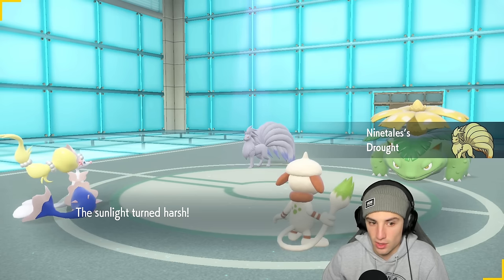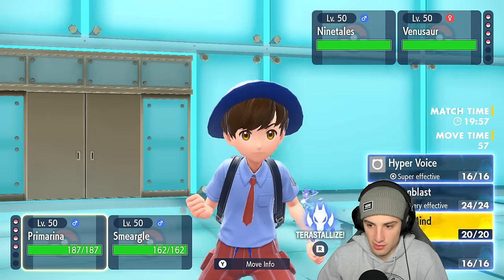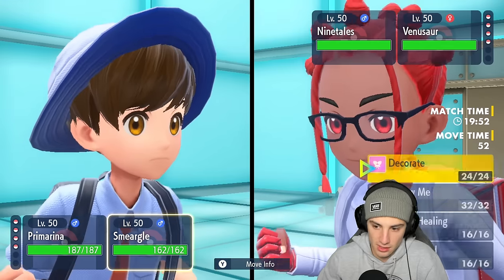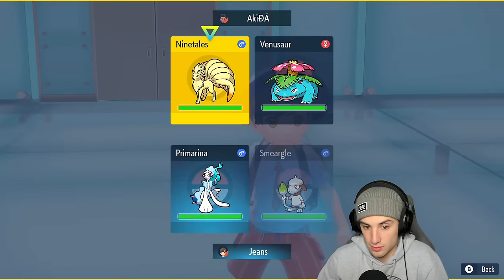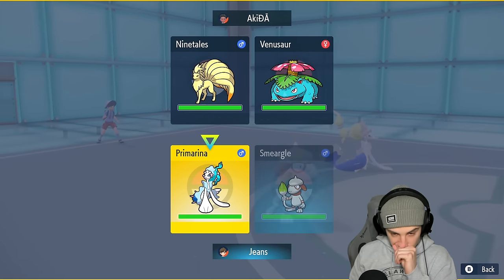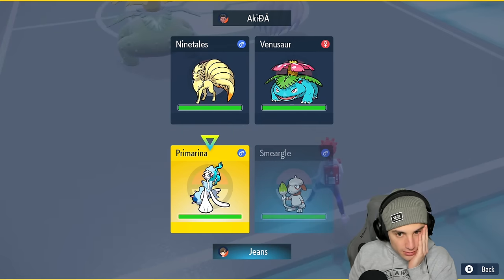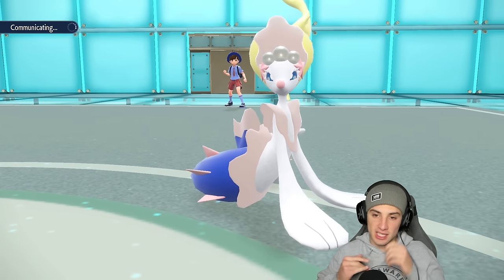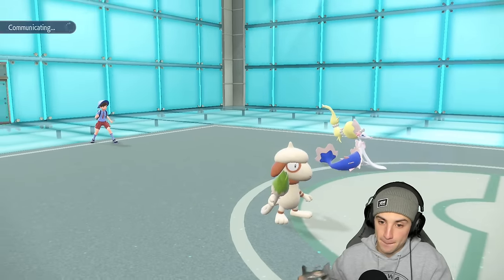Got my controller back. Primarina's here, they've got Venusaur and Ninetales — they're setting the sun, the sun is out. I think now is a solid time to Tera Primarina and drop a Hyper Voice on top of that. We could go Jungle Healing, we could Decorate. I think that's not a bad turn just to Decorate Primarina — go plus two on special attack. Tera Primarina and then next turn maybe just Follow Me.